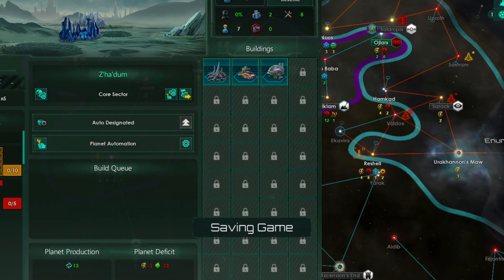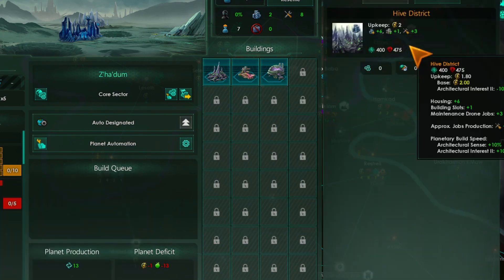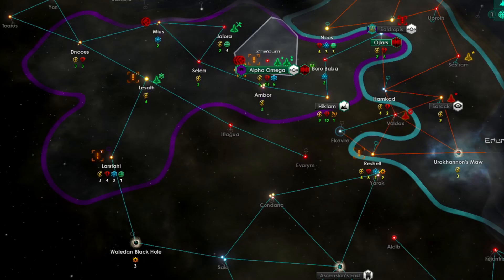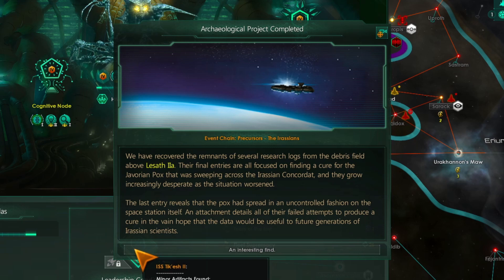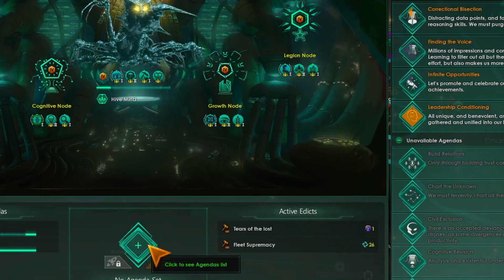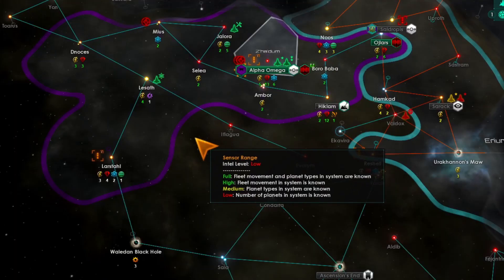Need housing. Also need housing. We have that — yay! We have that. And we don't have anything else yet.